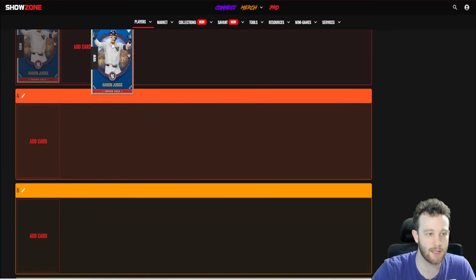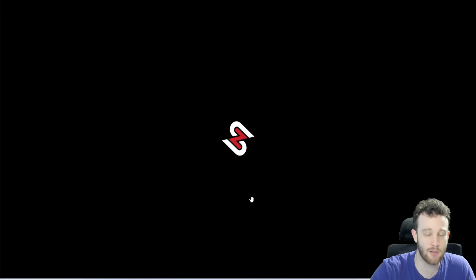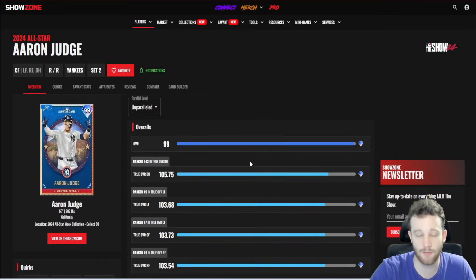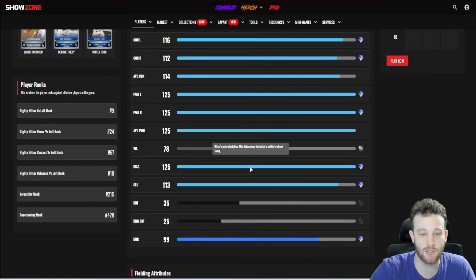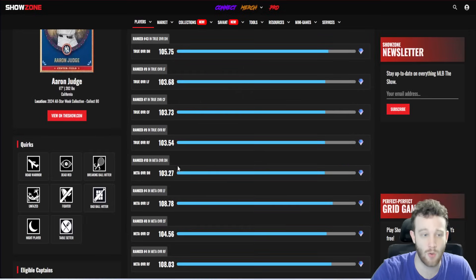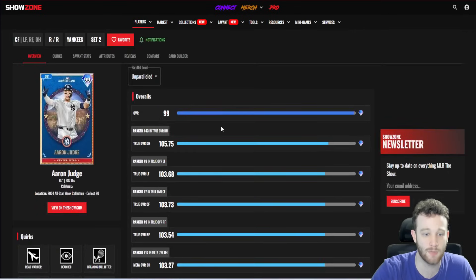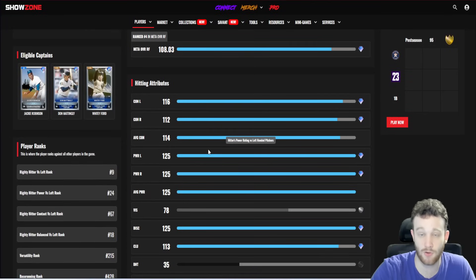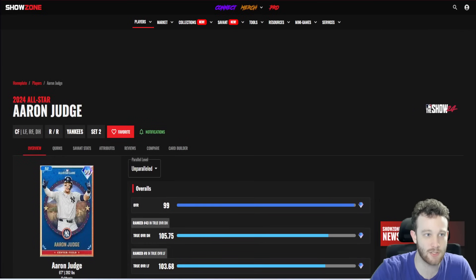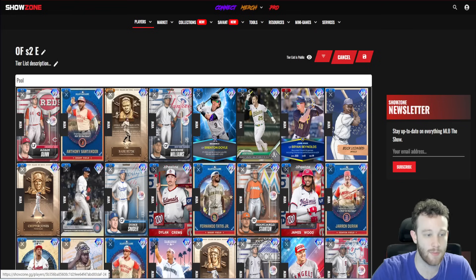Aaron Judge is S tier. The caveat is his height — if you're uncomfortable with tall strike zones or don't like his swing, that's a consideration. But statistically the card is almost perfect. The only issues are his height and the fact he's not a platinum glover. His 76 reaction is tough since he's a primary center fielder playing in a corner, so he takes a hit defensively. But his hitting stats more than make up for it.